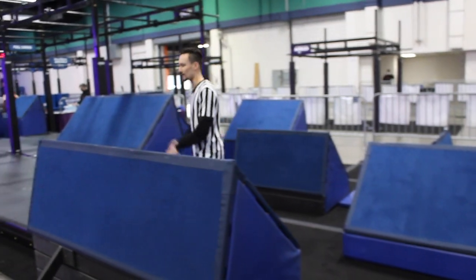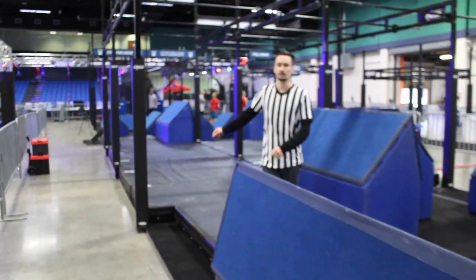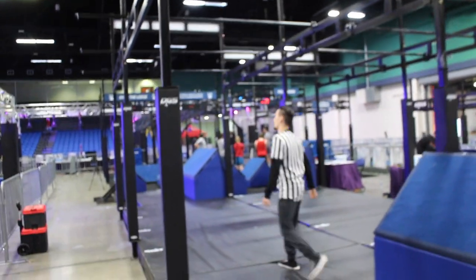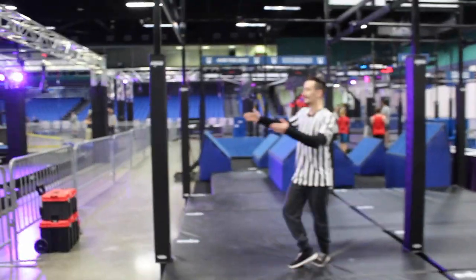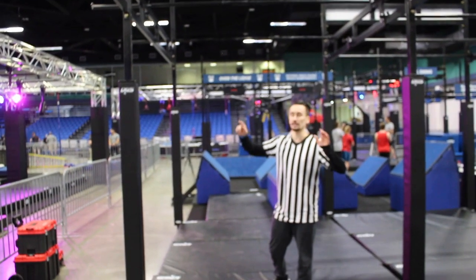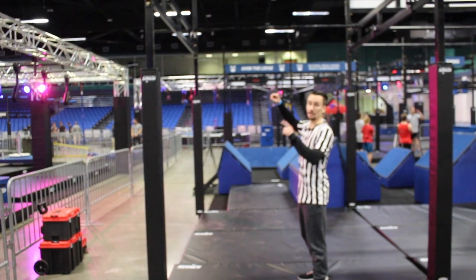Hands and feet on all the blue slanted steps, hands only on the bars here. You will swing your way across and your first point zone is this middle area here. Once your entire body is past this point zone, that earns you one point.